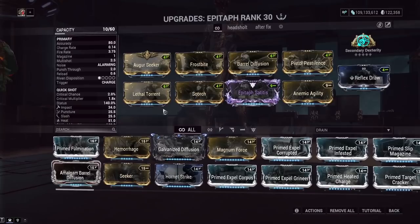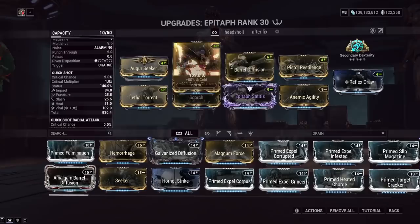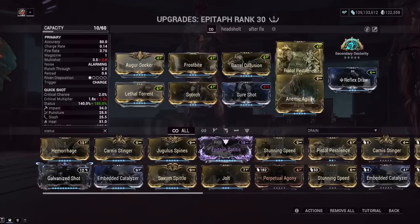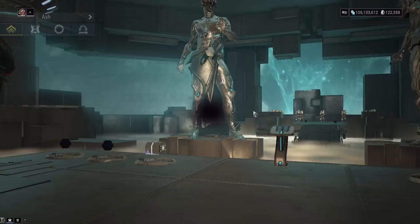We've got the Epitaph as our Condition Overload primer. You could run the new Cedo as well, but the thing about the Epitaph is if you're running disruption, it has built-in cold procs — and cold procs do work on the demolist to make them move slower. We've modded it for viral and heat with Augur Seeker for longer cold proc and viral proc duration. The ribbon can be replaced with a lot of stuff — anything with the word 'status' really, because the ribbon is just more multishot. The entire purpose is getting more procs on the enemy, and you want fire rate to knock out more viral procs.